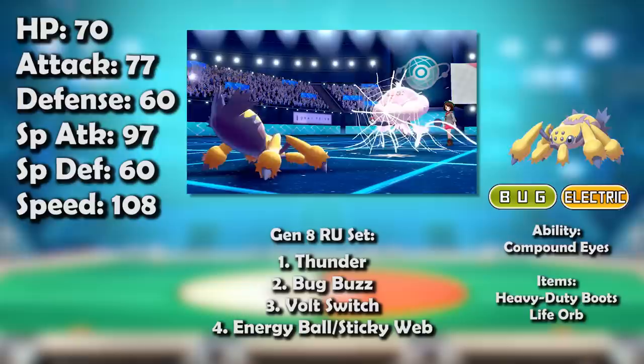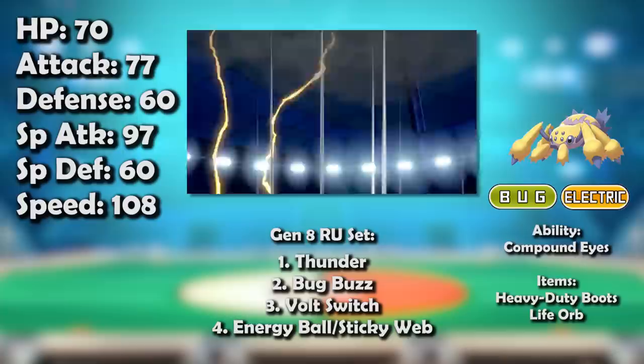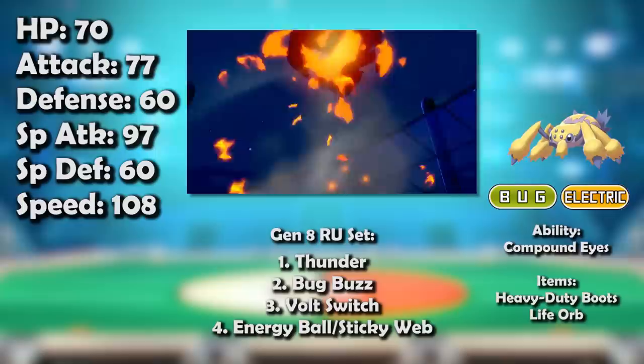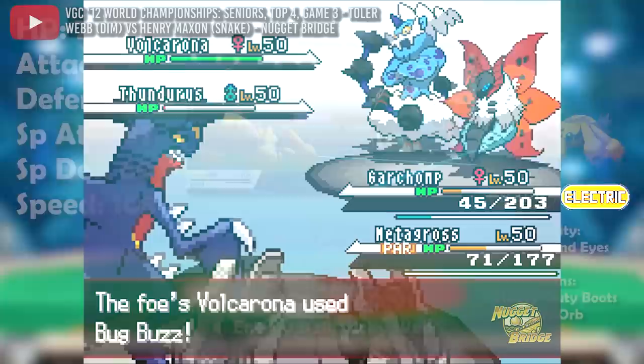As for Generation 8, since Galvantula is in Sword and Shield, at the time of this video, the lower tiers for singles aren't too developed yet — especially RU, the tier Galvantula and its Sticky Web are looking to make a return to. Its prospects are mixed: while there are fewer Pokémon with Defog, there are also many Pokémon equipped with Heavy-Duty Boots, which ignore Sticky Web's speed drop. So only time will tell if Galvantula and its Web can eke out a niche for the fourth generation in a row.